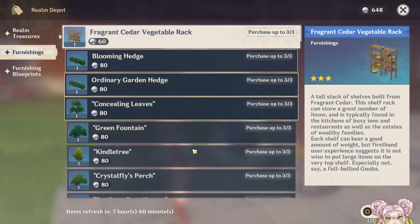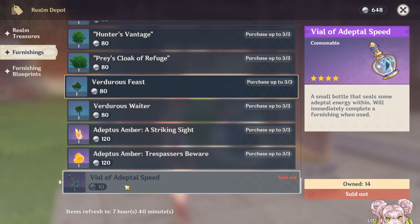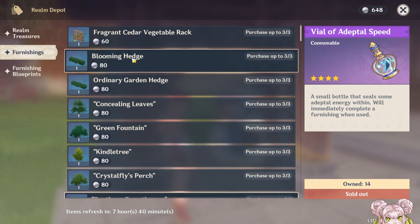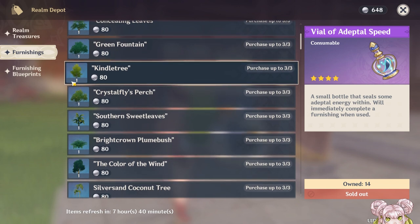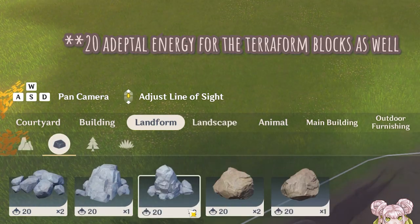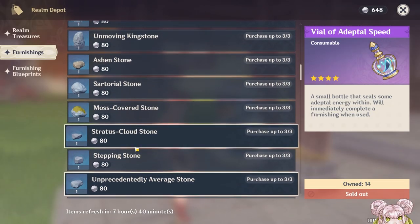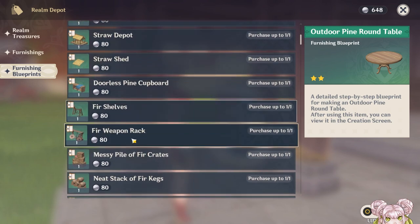In the Realm Depot, you should be purchasing all of your speed vials. They're really cheap comparatively to the prices set for everything else. You should probably be buying them all out — it's not a sunken cost. Purchasing all of the trees and things isn't efficient because they're very heavy. Different items give you different adeptal energy: two star items give you 30, three star items give you 60, and four star items give you 90 — except for trees and plants. Trees and rocks give you 20, and some smaller bushes only give you 10 adeptal energy, but they weigh between 30 to 250 load.